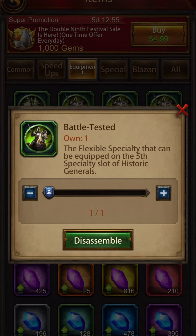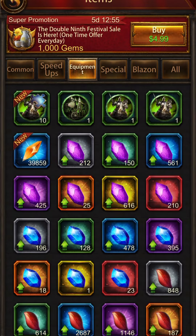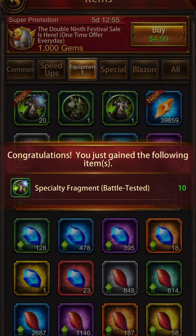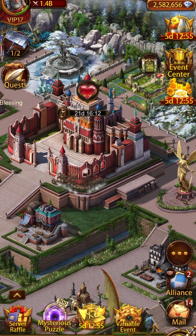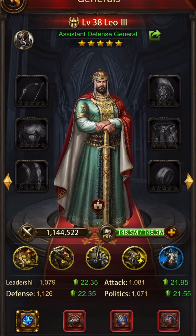Should I do two right away? Disassembling — does it cost me anything? No. So I wasted nothing by fusing them and then disassembling them. All right, we're back to the assistant wall general.